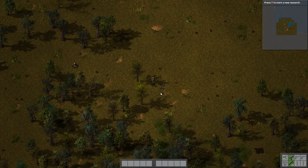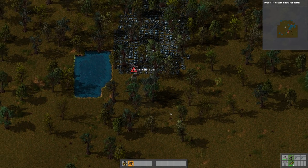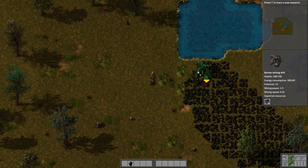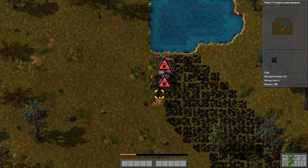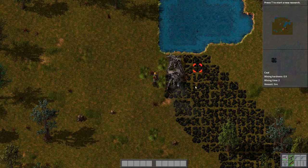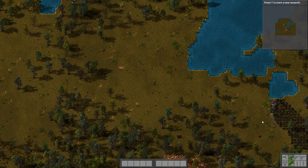I need two burner mining drills. The reason I'm making two is so that I can make a nice loop. You can see the little arrow that shows you where the item will come out — one drill outputs into the next drill's fuel slot. All I need to get this going is a single bit of coal; that single bit of coal will mine more coal than it expends, which feeds into the other one, creating a loop where these things run perpetually until there's no more coal, slowly accumulating coal I can then shove into other stuff.